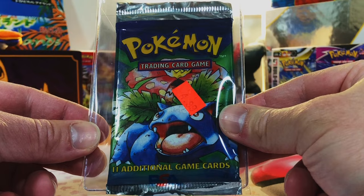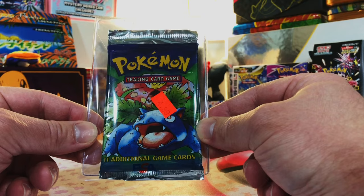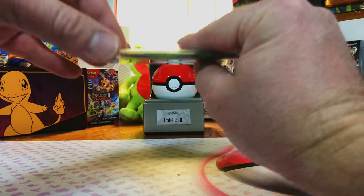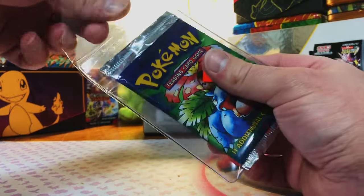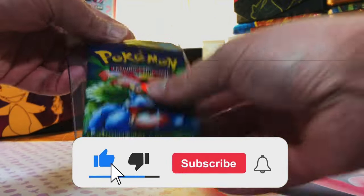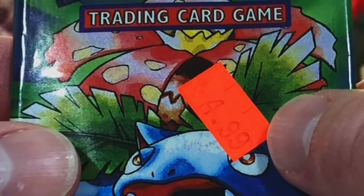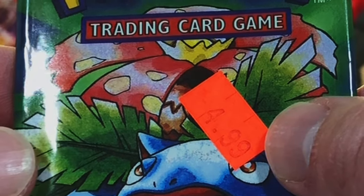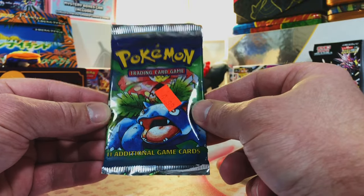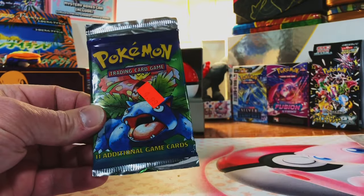And the moment we've all been waiting for — our heavy base set unlimited booster pack, 21.2 grams, pretty much guarantees a holo. We're gonna crack into this, take our time, and see if we can pull the Charizard. I'm so excited to open this — thank you all so much for watching and for sticking around. Vintage pack right here, looks so crisp, and it has the original four dollars and ninety-nine cent tag on it. I remember when this first came out and I could pick these packs up for five bucks — this is just bringing me back.